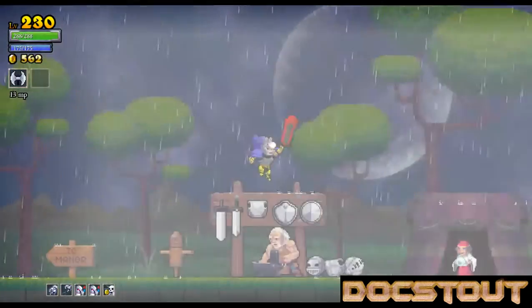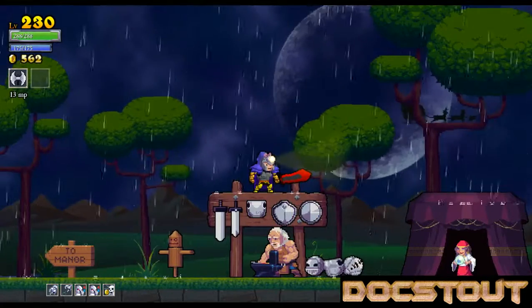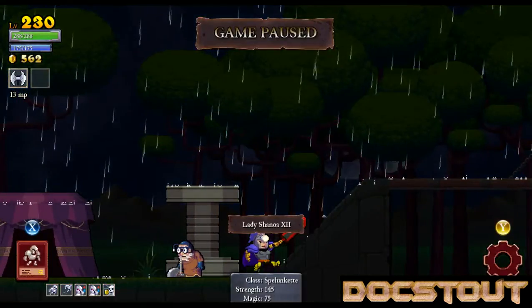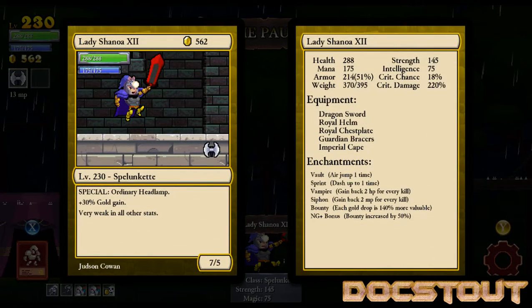Looks like I'm a Spelunker this time with that nice and useful ability of the flashy light. Looking at our character card, we've got a level 230 Spelunkette with an ordinary headlamp, 30% gold gain, yada yada yada. I think this was actually the best character I could come up with from that generation.